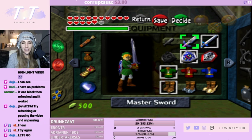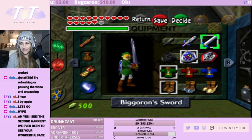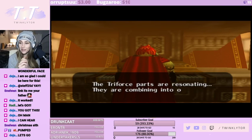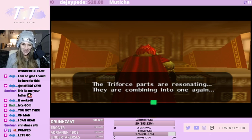I feel like just for the sake of fighting Ganon we should do the classic master sword, but the thing is the Biggoron Sword is so much more powerful. Should I do Ganon's voice again? Most of you guys weren't here last time, but when we had Ganondorf in the cutscene I tried to do voice acting for all of them. Let me try my man voice: 'The Triforce parts are resonating, they're combining into one again.' That's my best Ganondorf voice.